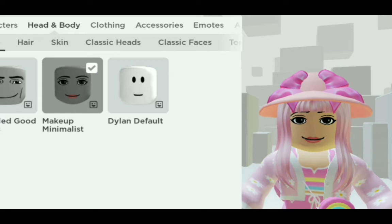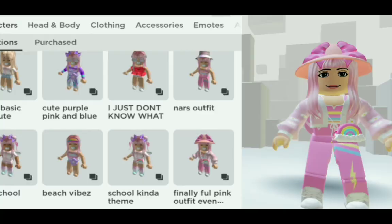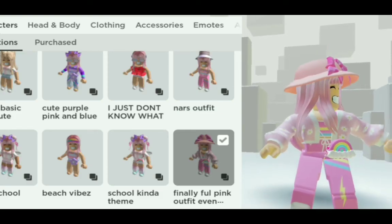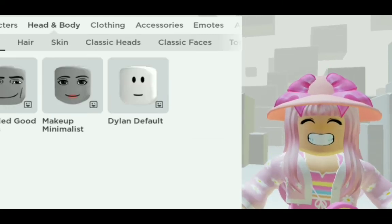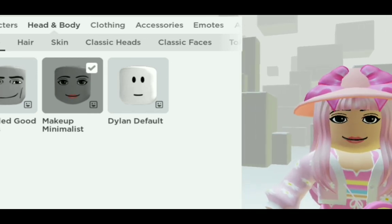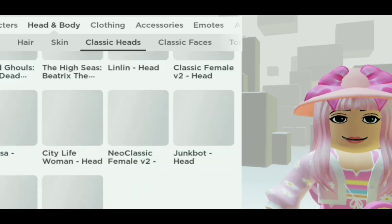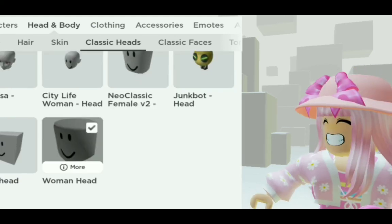If you don't know how to remove it, here's the easy way. If you saved it before as a character, you could just go back and it reverts to the last face. Another way to do it is: if this is not saved, go to classic heads and then scroll down to — or just go to whichever face you were equipping last time.